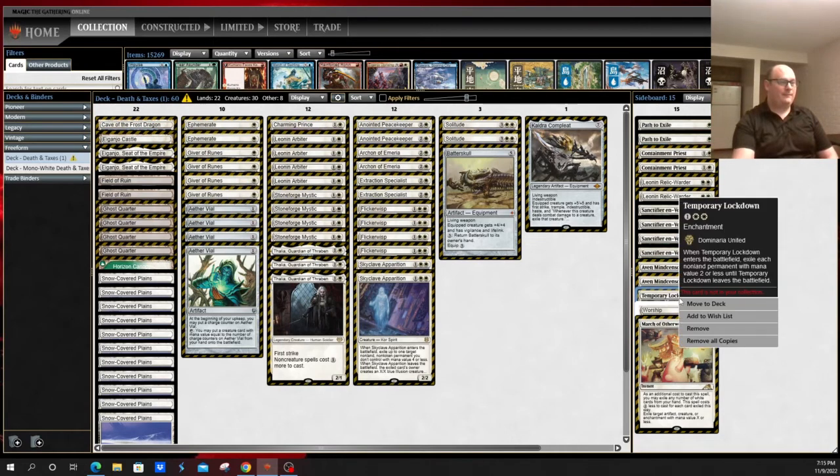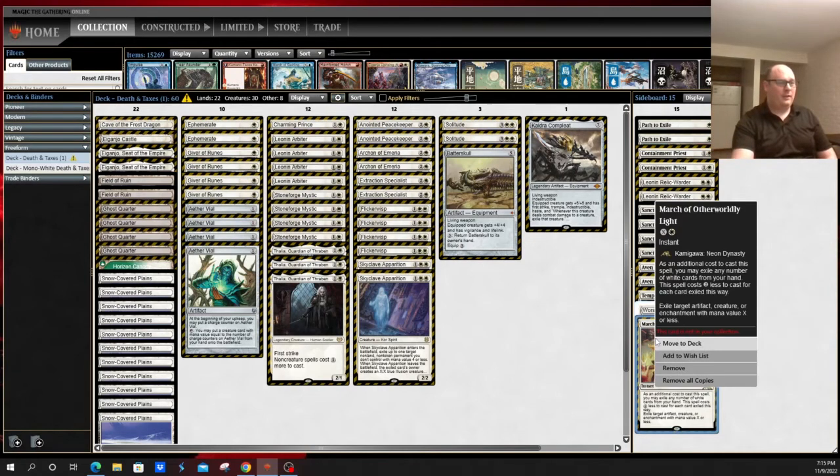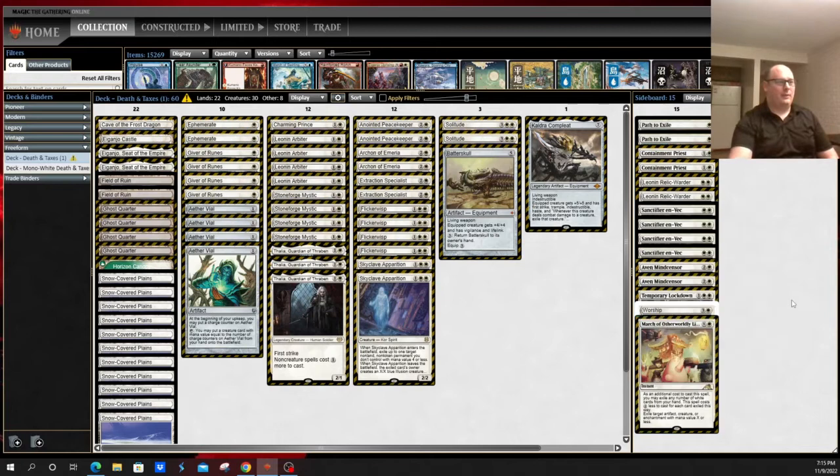Temporary Lockdown — feels a little bit awkward with everything you have going on for two mana or less, but can be relevant. Worship — throw this into the mix with a Sanctifier en-Vec and all of a sudden Burn can't kill you. And then finally, March of Otherworldly Light — just another good removal spell that lets you deal with artifacts, creatures, and enchantments. Your deck is entirely mono-white, so you can pitch a card if you absolutely have to in order to remove something from the battlefield.